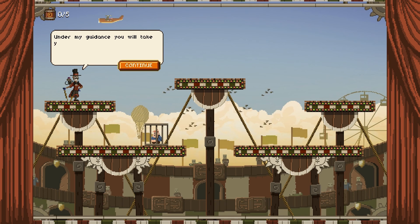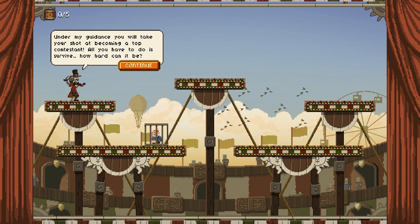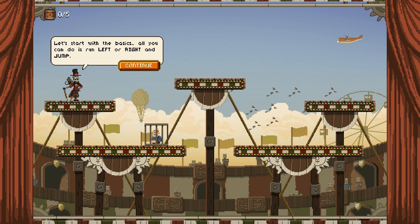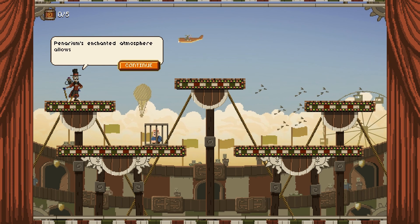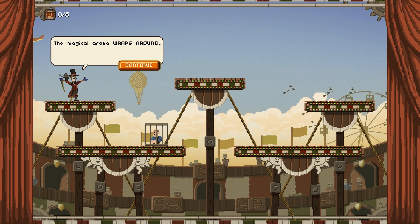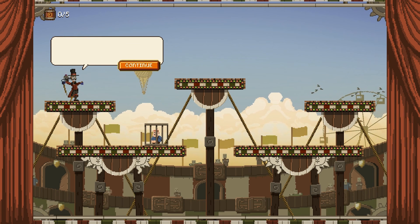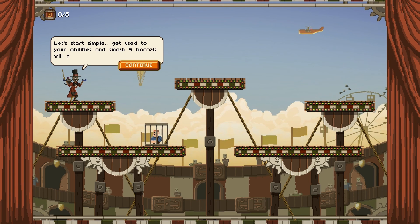Under my guidance, you will take your shot at becoming a top contestant. All you have to do is survive. How hard can it be? Let's start with the basics. All you can do is run left or right and jump. Panarium's enchanted atmosphere allows you to double jump in thin air. The magical arena wraps around — exit one side and enter on the opposing side. Let's start simple. Get used to your abilities and smash 5 barrels.